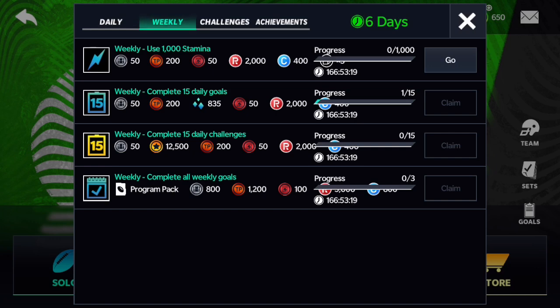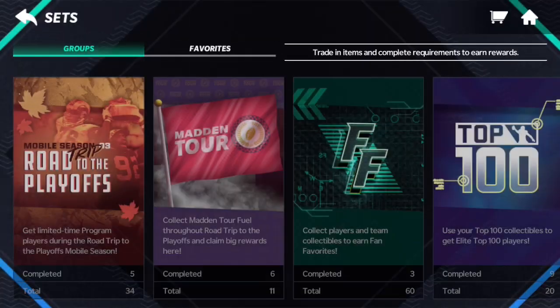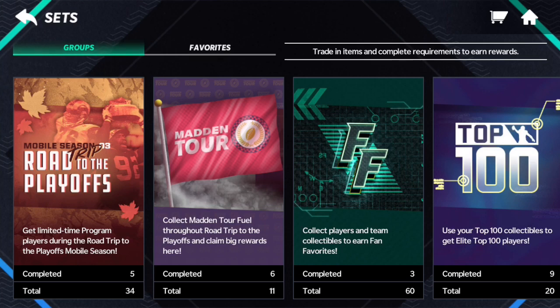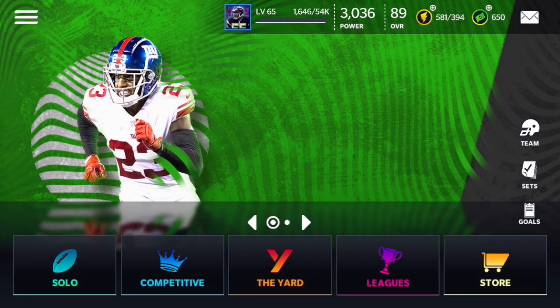You can buy the pick points if you want, but there's really no point since we can get them for free. Hopefully you guys enjoyed that tutorial on how to get Team of the Week Logan Ryan super quick. If you did, smash that like button and subscribe to the channel for more awesome content.